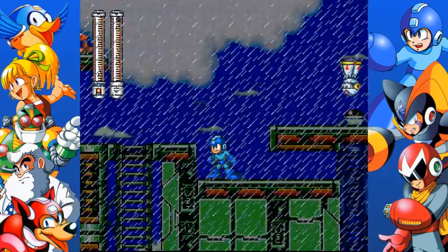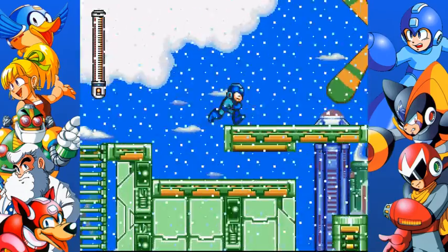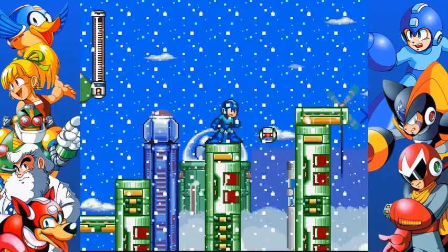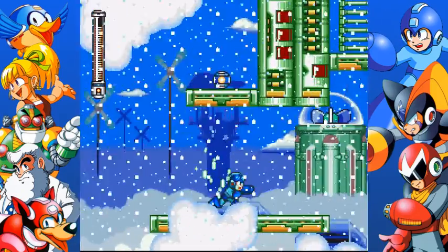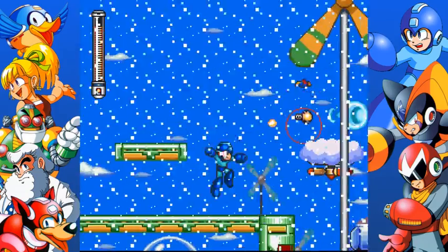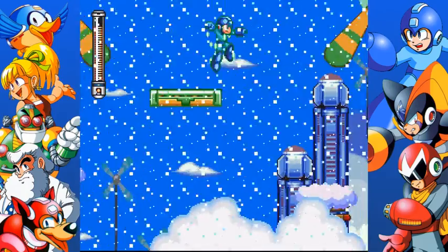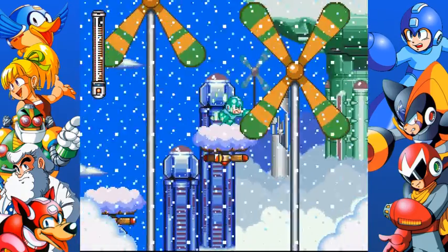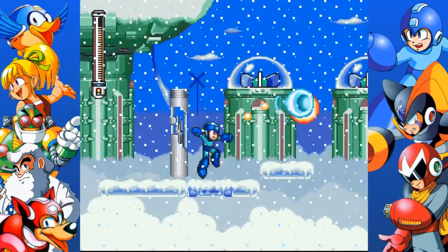Okay, here we are. I couldn't use it and I couldn't switch weapons because Rush was still summoned. It should be very close to this area. We have to make it to that place with the invisible platforms, but now that it's snowing, you'll notice the platforms will not be invisible anymore. That's what I need to find that secret. You could reach that secret without freezing the area, but you'd have a hard time knowing exactly where to jump. I'll show you what I mean.